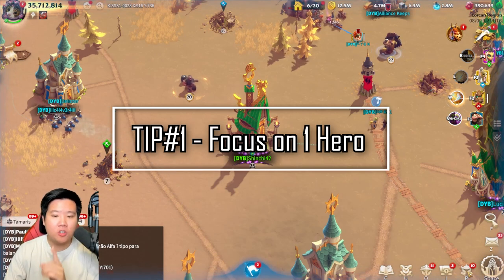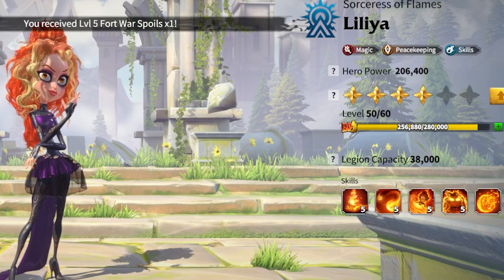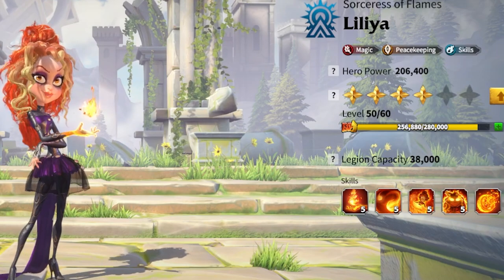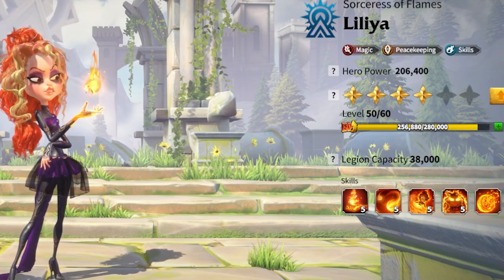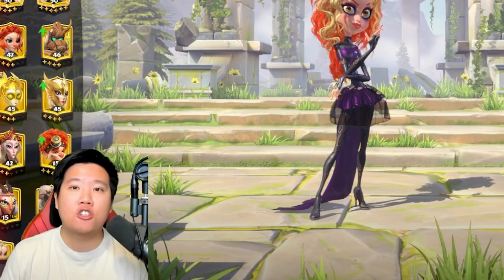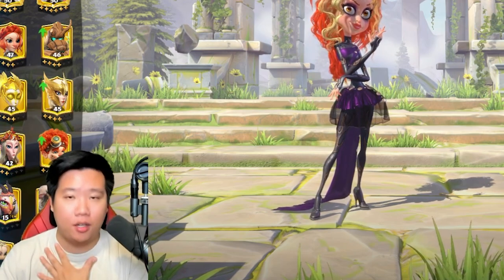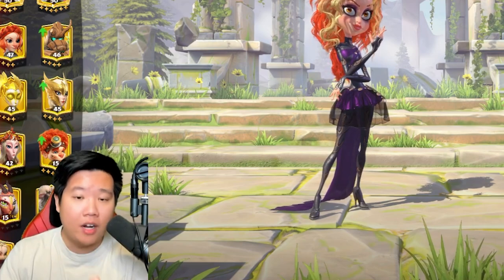Tip number one is focusing on one hero at a time. My biggest recommendation is actually working on a magic unit. I personally focus on mage. When I first started out with the game, I had Lilia — I bought Lilia. So if you're a spender, you want to max out Lilia.